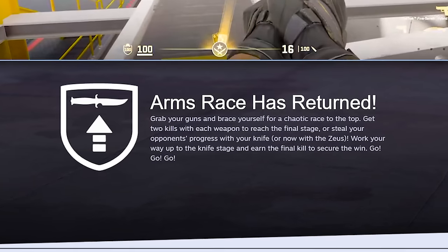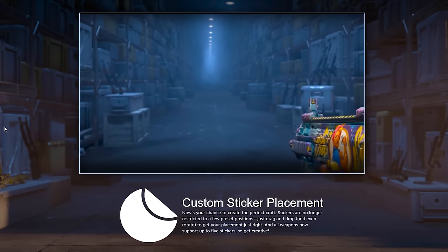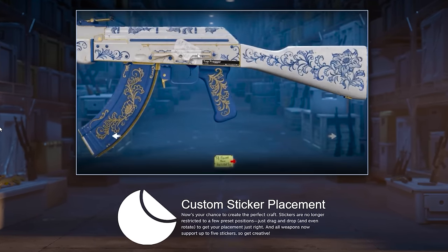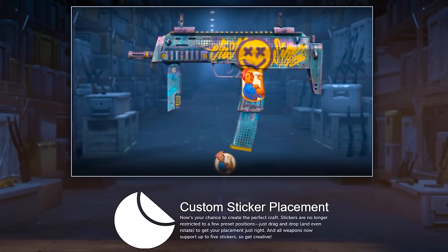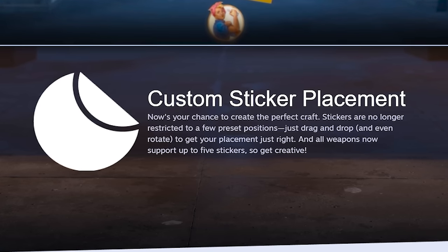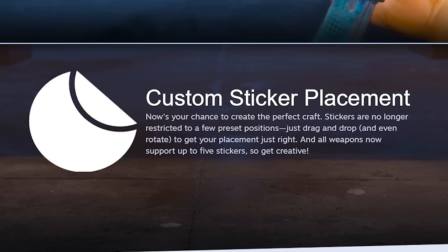Arms Race has returned — we know about this. Custom sticker placement: I made a short a while ago about a concept for this. Some people were like 'nah we hate this,' but others were like 'yo this looks sick, we need this.' It looks like Counter-Strike has decided to go this direction. Stickers are no longer restricted to a few preset positions — just drag and drop and even rotate to get your placement just right. This is insane.